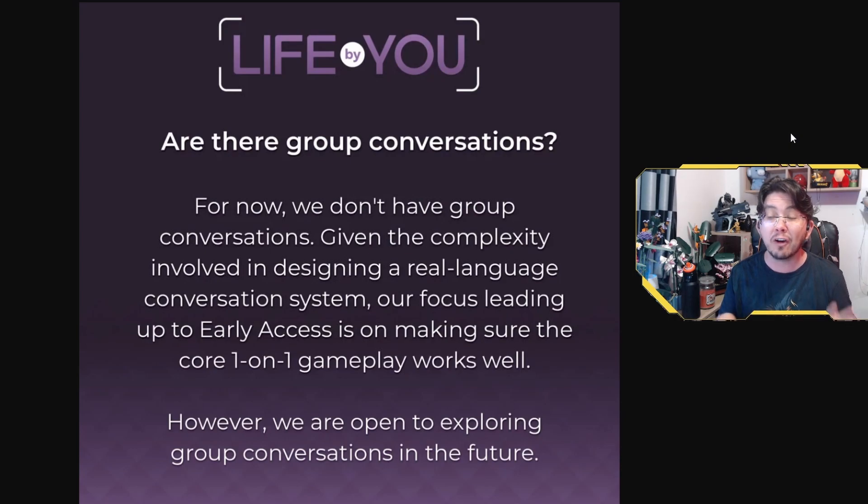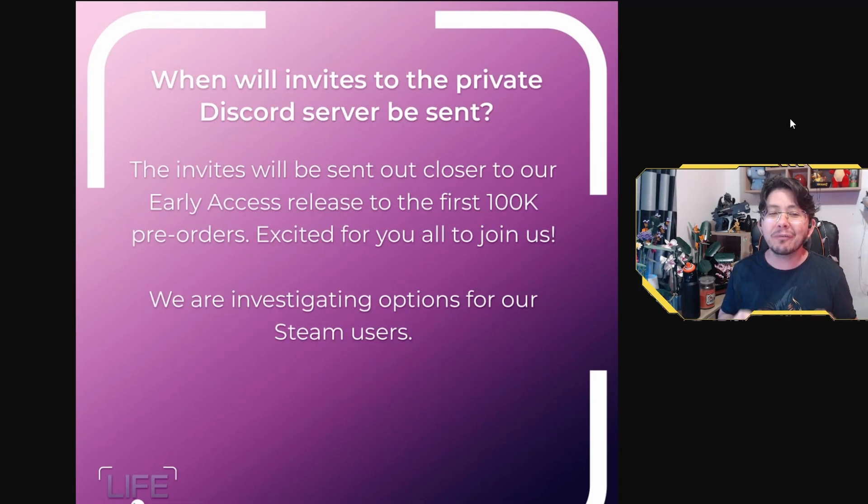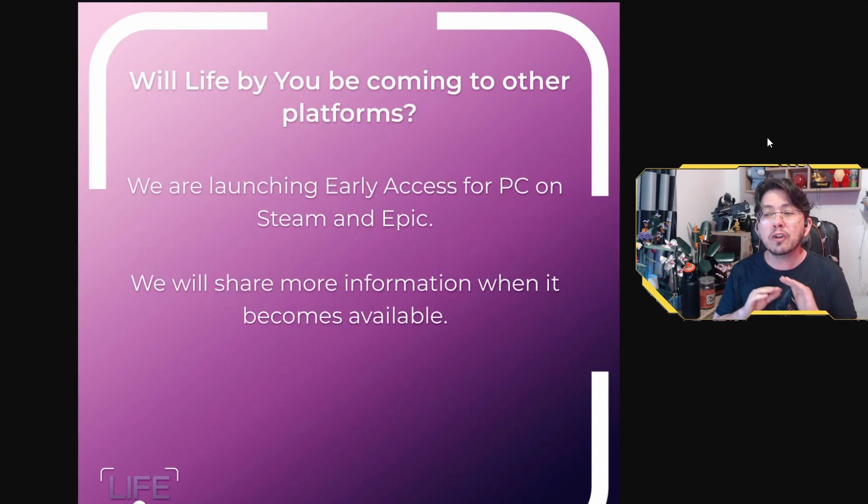Life by You is currently in development, and the team is planning to release an early access version in September of 2023 — just a few months away. If you are one of the first 100,000 people to pre-order the game on Epic, you will be invited to a private Discord server at early access release. There are no current plans to release Life by You on console, but the team is open to the idea in the future. If you're interested in learning more about Life by You, hit the subscribe button — I'm super excited for this game and cannot wait to see what Paradox Tectonic creates.